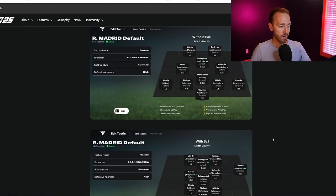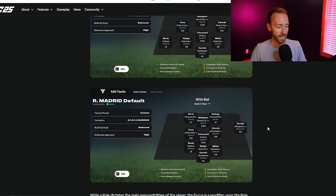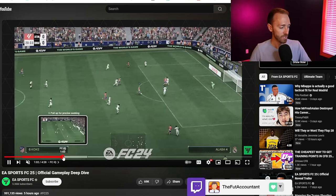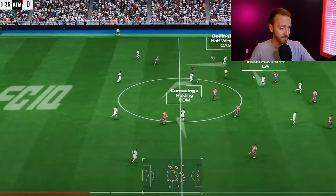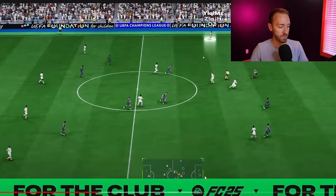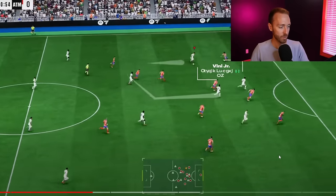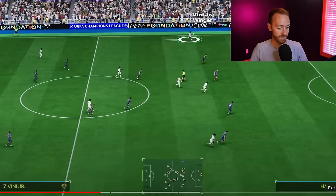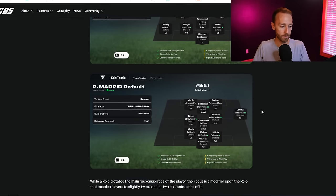Let's talk more about FC-IQ because it looks like there's so much going on. But really, there is some similarity to how the old tactics system used to work. Think of the Vinny example we saw in this FC-IQ clip - your team is attacking in a 4-3-3, but Vinny Jr. up at the top is going to make this run inside. You can see he cuts inside and his role plus plus was inside forward.